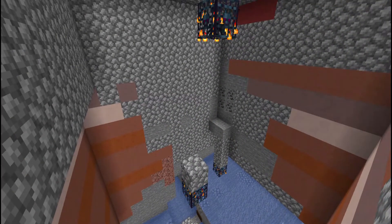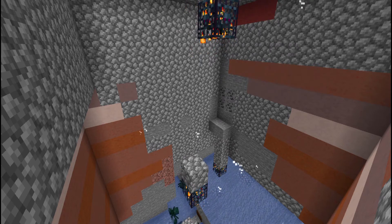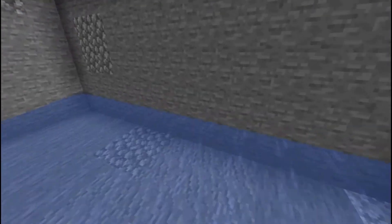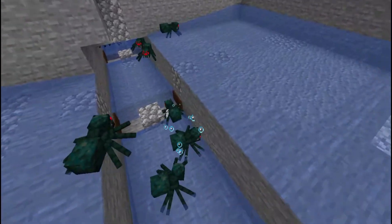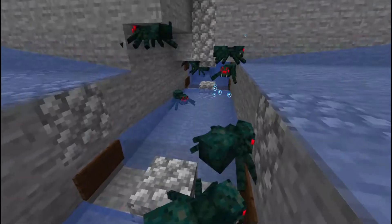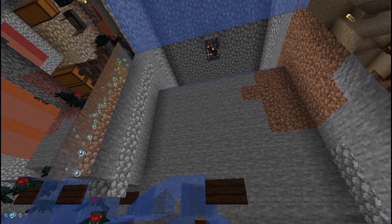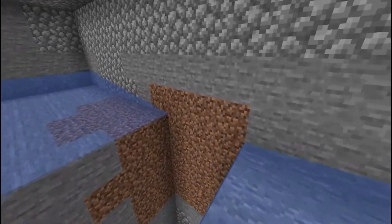I'm currently on my spectator mode camera account — I'll give myself night vision. As you can see, this is inside the spider spawner and it's very very productive. These three fall down here into this area. I cut into the sides by eight just to make the water streams actually work. They come along here and then swoop up this bubble elevator, with the same setup coming from another spawner on the other side.